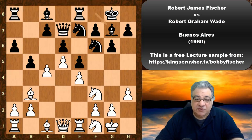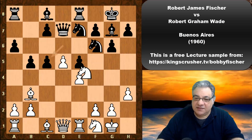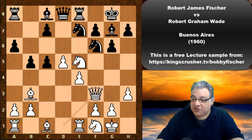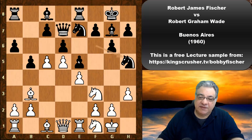Without further ado, c5 — because that e5 pawn is a bit loose. We see knight h5; if d takes c5, knight takes e5, this doesn't look great, and with queen f3 in practice it's a dangerous position for black, losing that e5 pawn. So black tries to keep it closed, keeping the e5 pawn, and knight h5 is played.